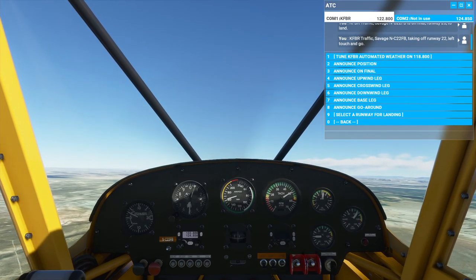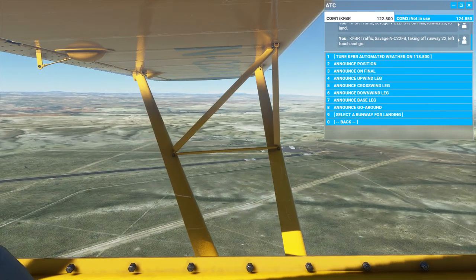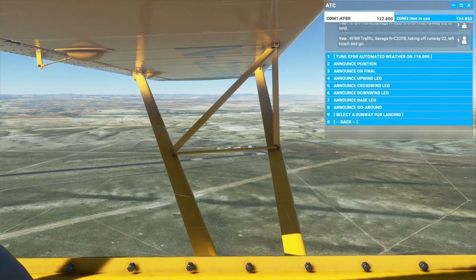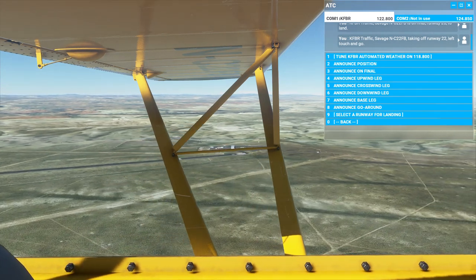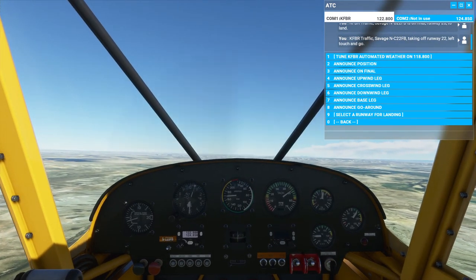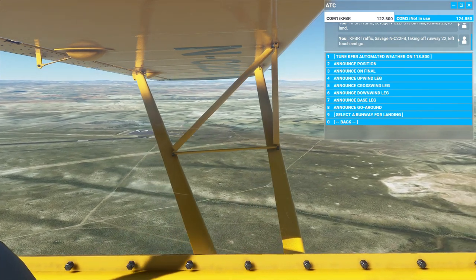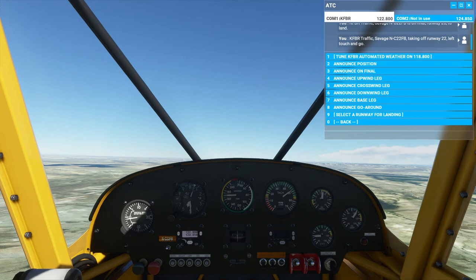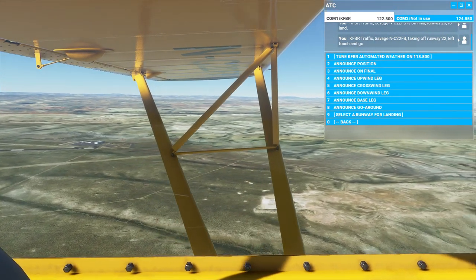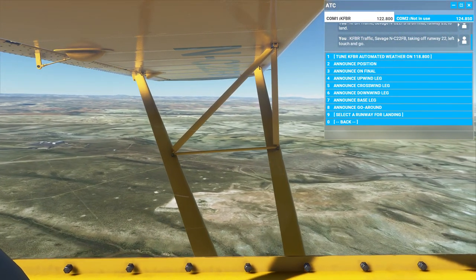Presumably it's whatever they did to fix the ghost co-pilot bug. I'm guessing the ghost co-pilot bug was caused by taking some shortcuts with how they loaded in other aircraft, so they had to get rid of those shortcuts and now loading in other aircraft is a little harder on the system. I'll gradually build up some more traffic because I do like flying with other aircraft in the sky — I think that's cool.